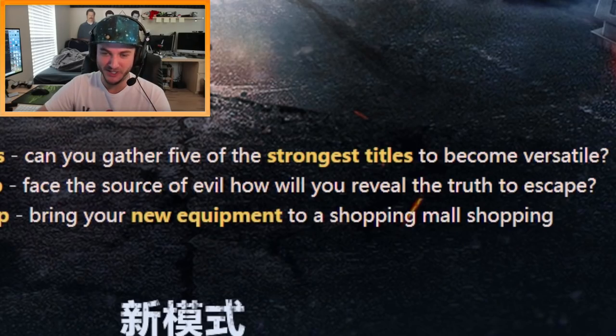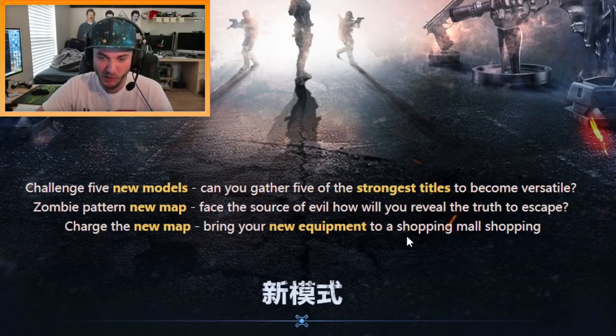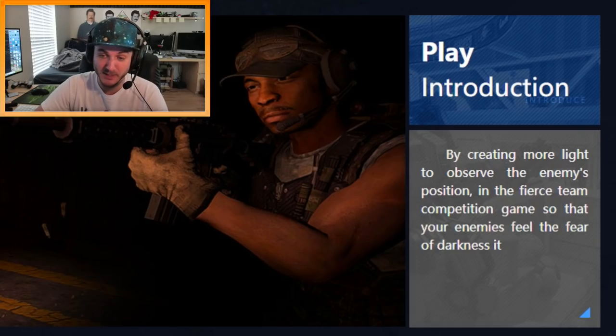Challenge five new models — can you gather five of the strongest titles to become versatile? Zombie pattern new map: face the source of evil, how will you reveal the truth to escape? Oh yes, charge the new map — bring your new equipment to a shopping mall. And there's 'crazy little black house' — create more light to observe the enemy's position in the fierce team competition game, so your enemies feel the fear of darkness.